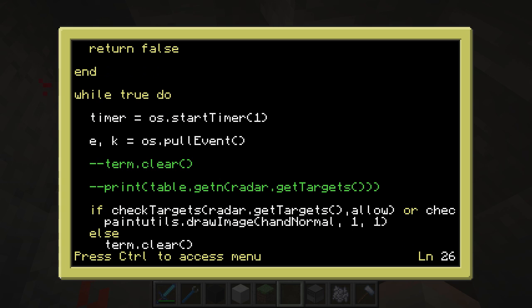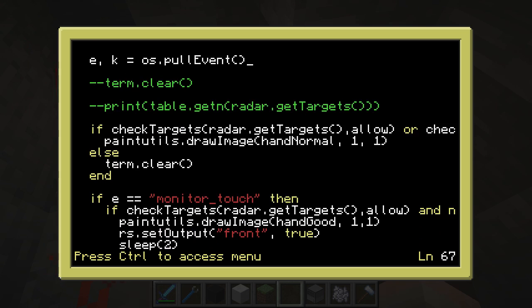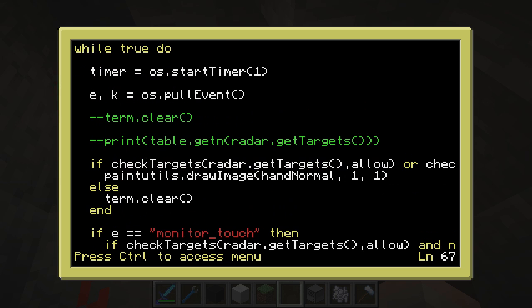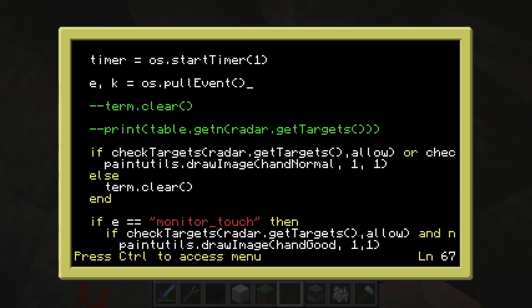So first we start a timer of one second and we pull an event. So straight away after we've pulled the event, we check to see who's near the computer — i.e., is anybody in the allow section near the monitor, within that X and Y coordinates minimum and maximum that we set out. If so, draw the hand. If not, clear the terminal — we want it blank. So that's what makes the screen blank if you're not close enough, or shows the hand if you are.